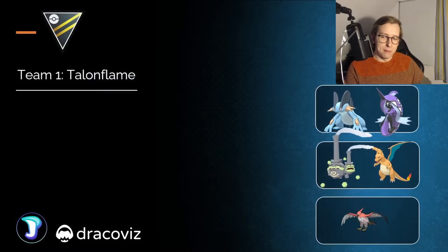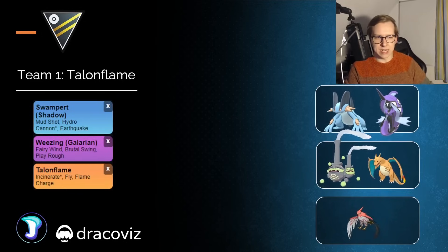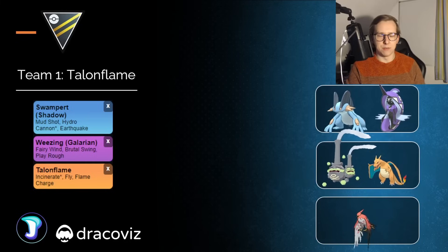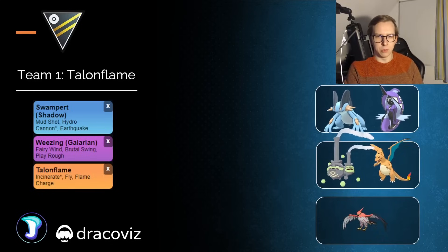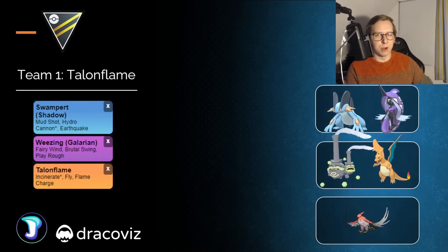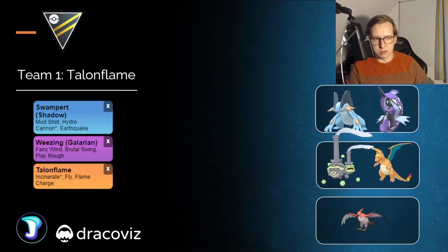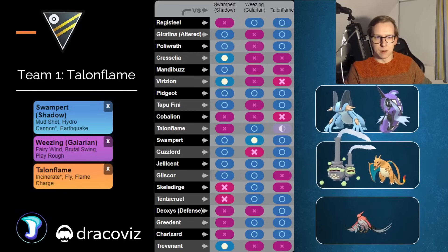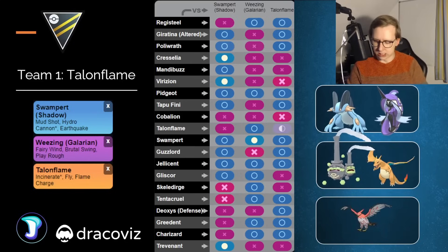First team is around Talonflame — a Flying-type Pokemon going to be very strong in this meta. There's also going to be a video tomorrow on Talonflame in the Ultra League, so definitely stay tuned. We're going to have Shadow Swampert in the lead, Weezing as the safe swap, and Talonflame in the back with the new move Fly plus the Incinerate buff. This Pokemon is a lot of fun in this meta. You can also use Charizard as a cheaper option, but Weezing is going to be a little bit more neutral against some Pokemon that Charizard might be weak to. Swampert is definitely more preferred over Tapu Fini, though Tapu Fini itself might be a little bit of an issue if you go Charizard over Weezing. This team looks definitely very solid on paper.